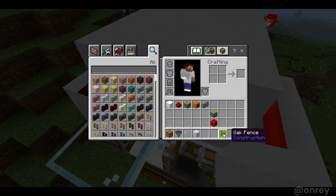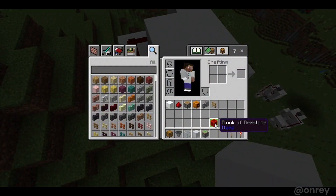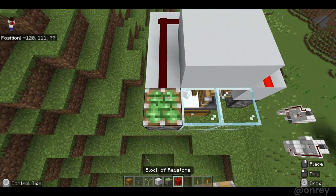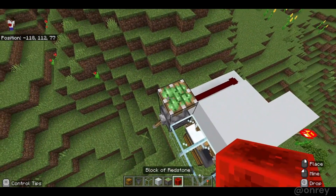Next it's time to make the redstone clock that will break the snow. Grab a sticky piston, place it here and activate it with a lever so it doesn't go straight away, then place the redstone block on top.